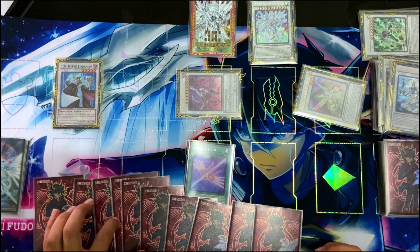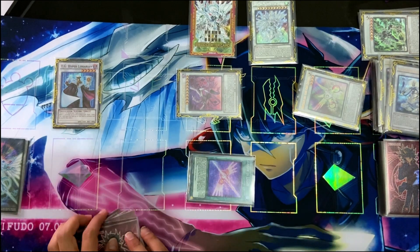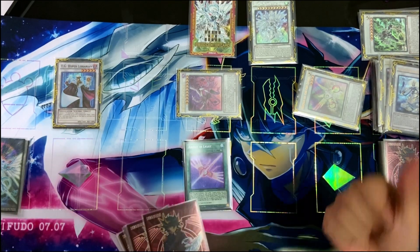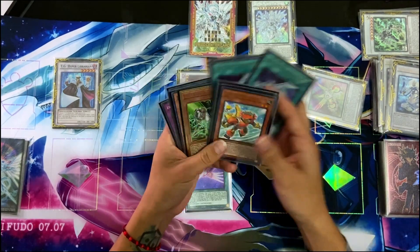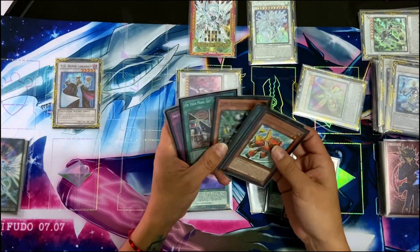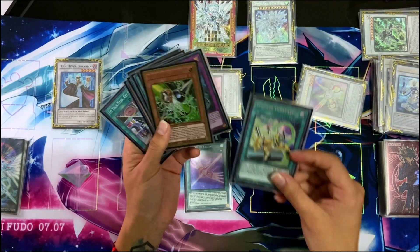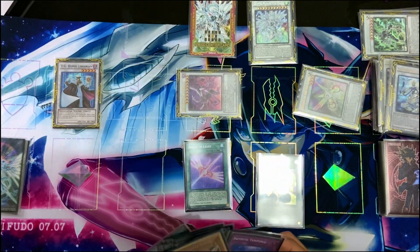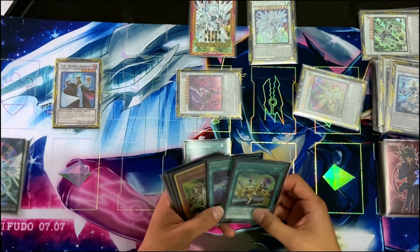We drew 10 cards that can be extenders, more interruptions, hand traps — depending on your build. In this case I have Stardust Illumination as extenders, I have Gamma, and it depends on what you play. You have Overtake if you need it, Junk Synchron in hand, or if you need to extend or do something different, this can help you.